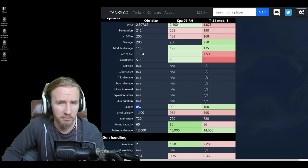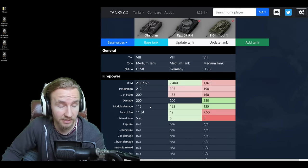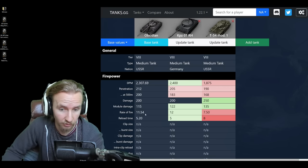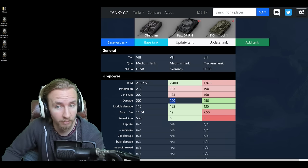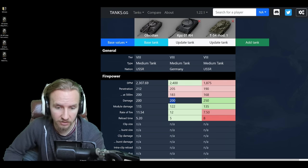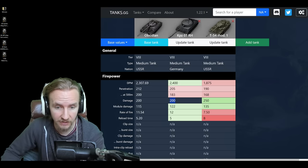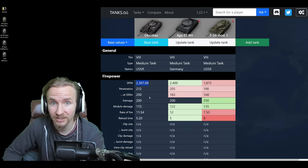This gun that you'd see more on tier 6 tanks definitely has a disadvantage at tier 8. However, boy does this thing fire quickly — it has an 11.5 rounds per minute rate of fire with 200 alpha damage, identical to the Kampfpanzer 07. While this vehicle doesn't quite have the damage per minute of the German medium tank in this comparison, 2,300 is nothing to turn your nose up at.